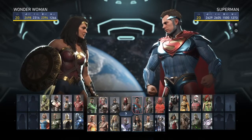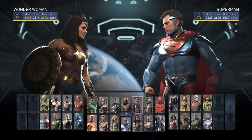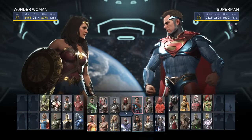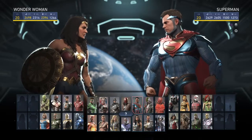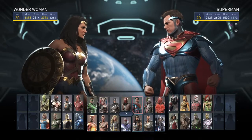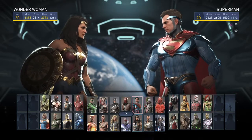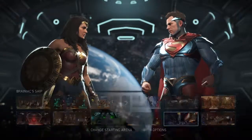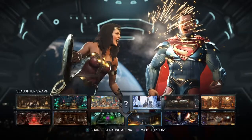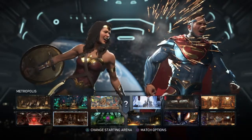Basically just go to single fight and select any fighter that you're comfortable with. I just picked Superman because I thought it'd be pretty funny to see him flying through a train in his hometown. Remember when you're selecting the arena to press triangle to change the starting arena.